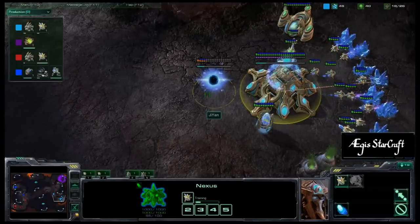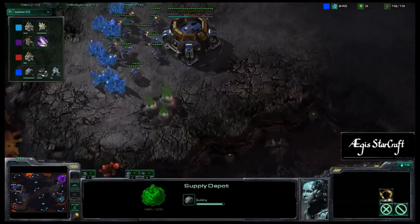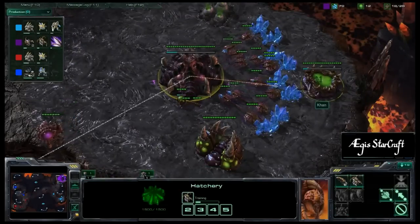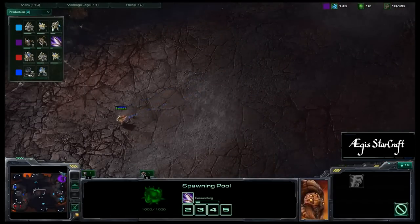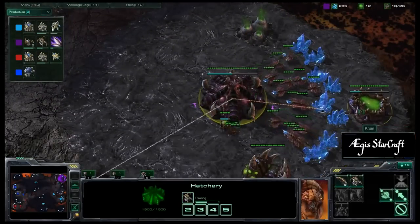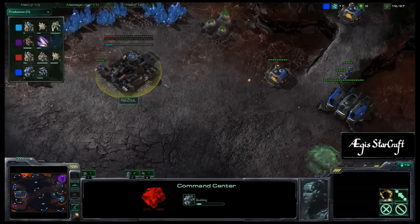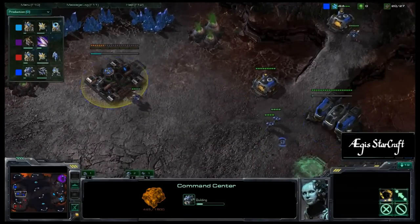Ji Yan also getting his Cybernetics Core up a little bit earlier. Ner'zhul is getting his Marines out, supply depot on the low ground, and the Orbital Command is incoming. Checking on the Zerg — Khan is getting the speed upgrade and does not have any Zerglings out on the field yet, so it looks like some will be coming soon. Two Zerglings on the way as well as the Queen.